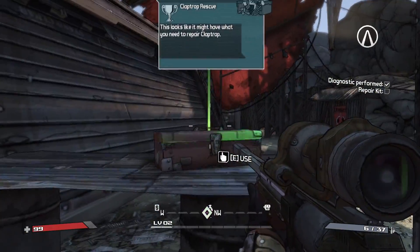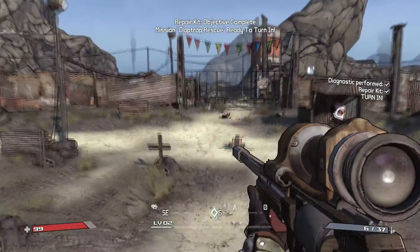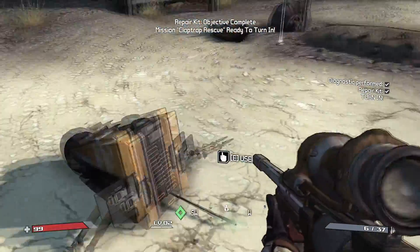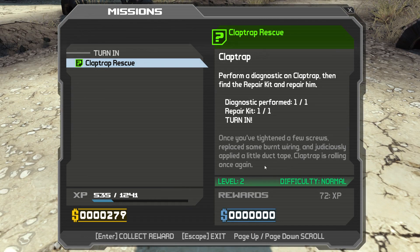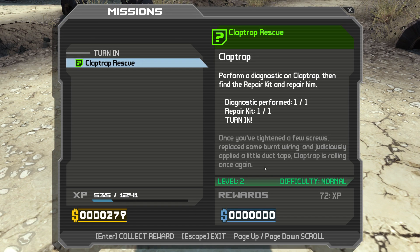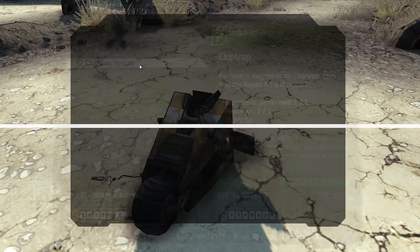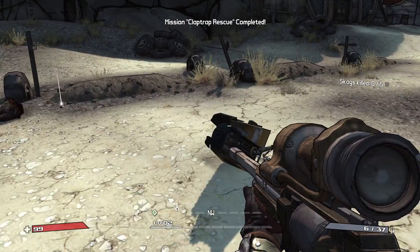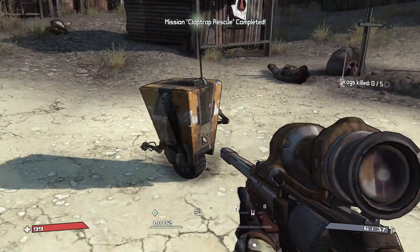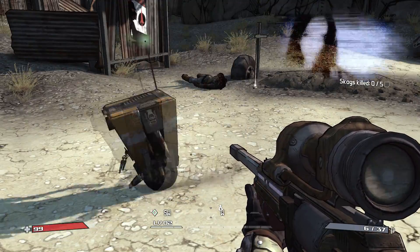Oh look, I managed to find a repair kit. Once you've tightened a few screws, replaced some burnt wiring, and judiciously applied some duct tape, Claptrap is rolling once again. Perfect. Okay, come on, get up Claptrap. Good as new! I think. Am I leaking? He seems to be okay.